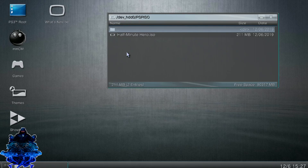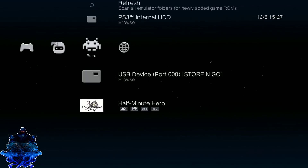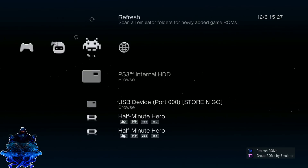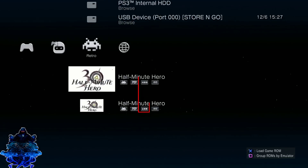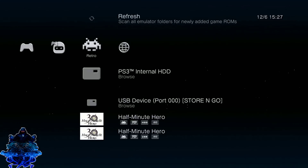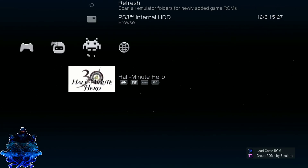We have just finished copying over PSP games to the PS3 hard drive. Go over to the controller where it says games — it will take you back to Multiman XMB. Now go all the way up to refresh and click it. As you can see we have two PSP games: one says USB, the other says HDD. If you go ahead and remove your USB stick and then press refresh, you will see that we only have one and it says HDD.